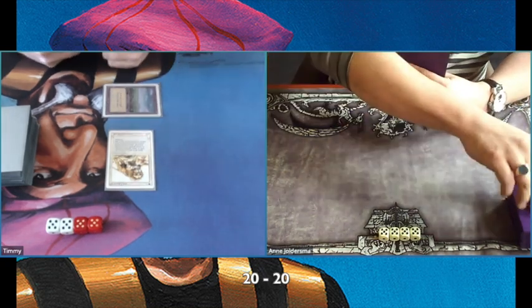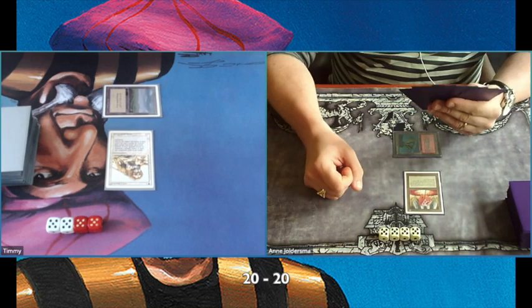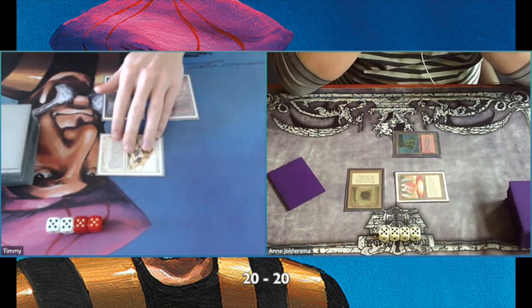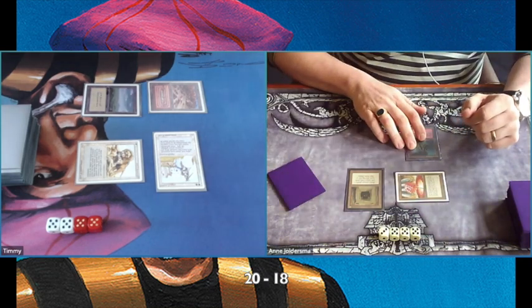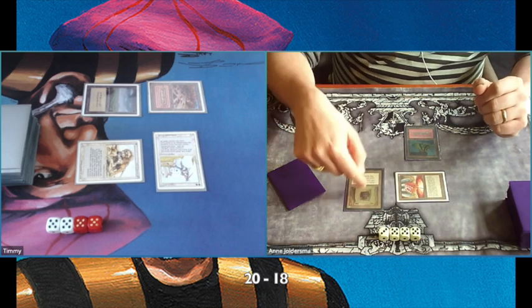There's a Savannah Lions on the field — that's a great start for my deck. There is a Volcanic Island, a Mana Vault, and a Howling Mine that Ana is using to find his key cards. There is a White Knight as a follow-up — again, a very good turn for me. The Howling Mine is great because I play a lot of cheap creatures in this deck.